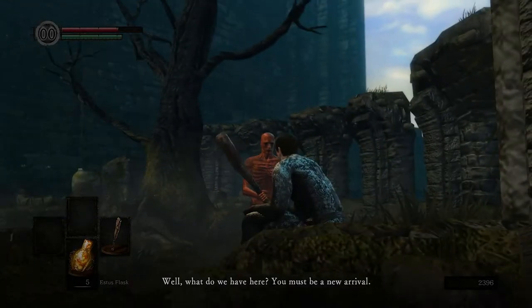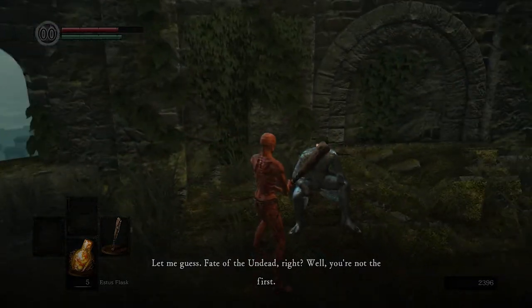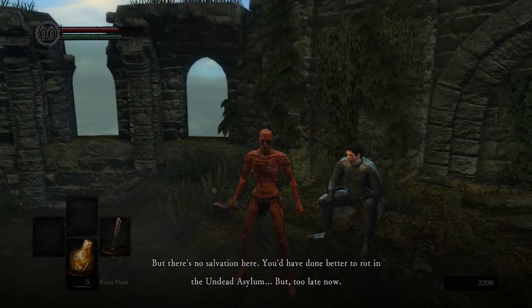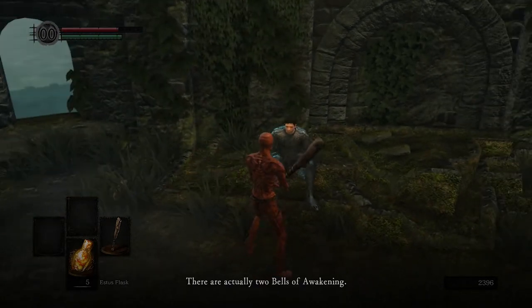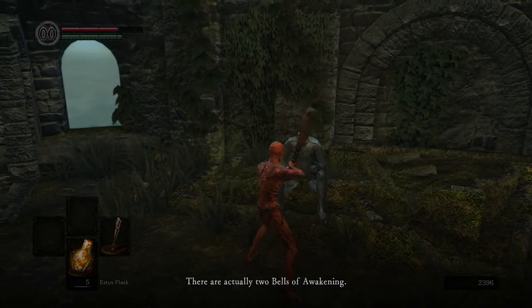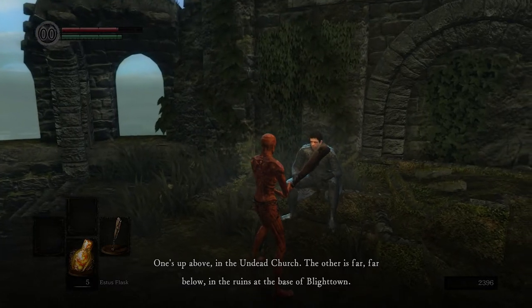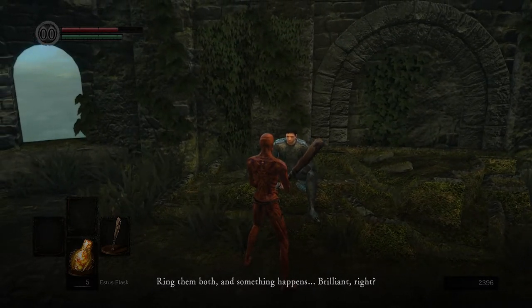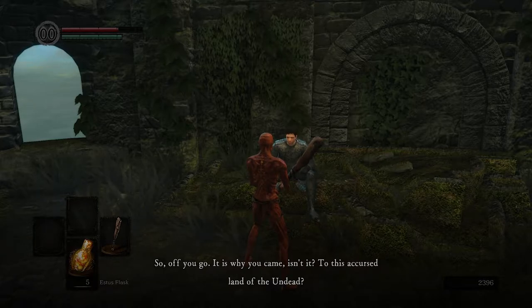The Crestfallen Knight tells us: 'You must be a new arrival. Let me guess — fate of the undead, right? There's no salvation here. You'd have done better to rot in the undead asylum. But since you're here, let me help you out. There are two bells of awakening — one up above in the undead church, the other far, far below in the ruins at the base of Blighttown. Not much to go on, but I have a feeling that won't stop you. It is why you came, isn't it — to this accursed land of the undead?'